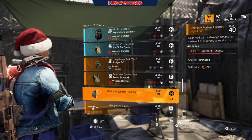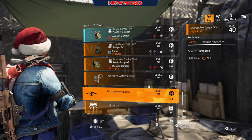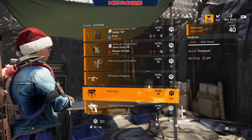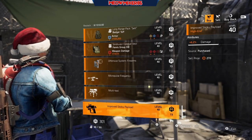An offensive mod with 4.4 crit hit chance, a drone mod with 4.9 damage reduction, a turret mod with 5.8 skill haste, and a sticky mod with 6.2 damage.